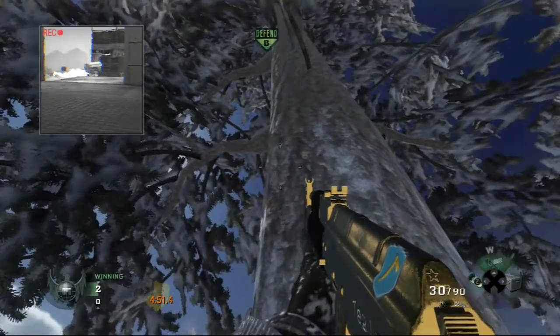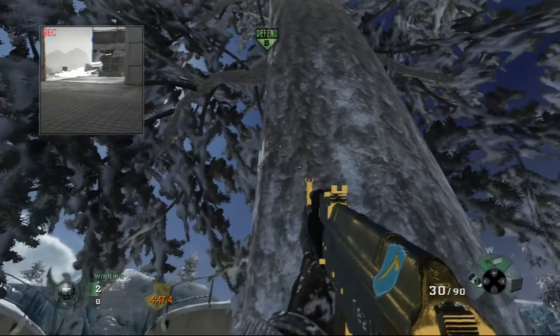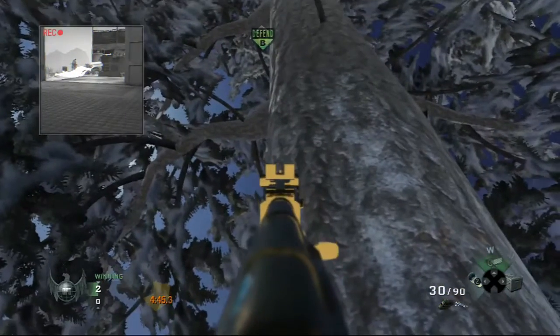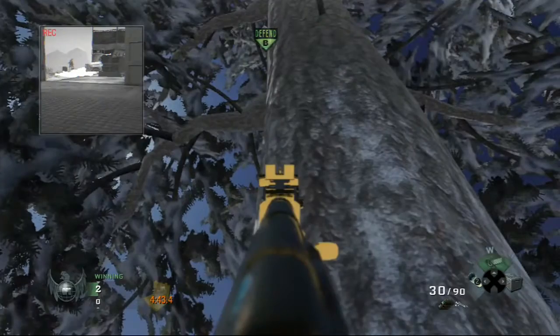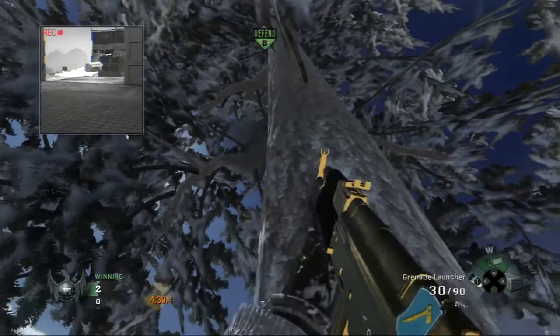Make sure you're stood up and you're gonna see this red line in the tree and three black dots. Put the bottom part of your AK crosshair with the third black dot in the bottom right, then just shoot your tube and you should get a very nice tube defend.